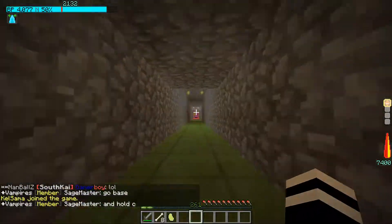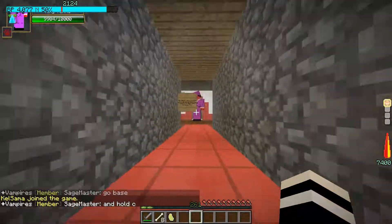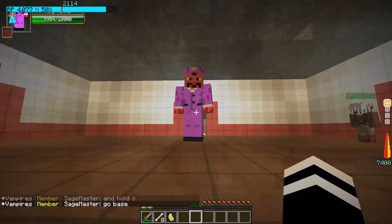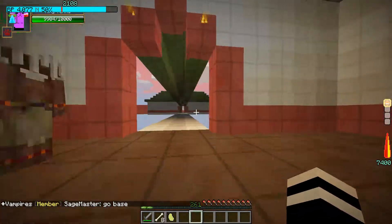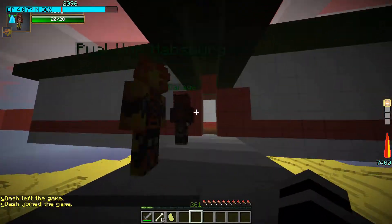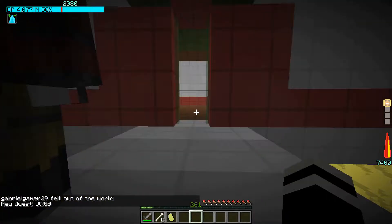The otherworld is where you spawn when you die, but the server owner changed this so you just spawn at spawn. Here's King Yama right here. You're going to want to take a right over here and talk to this guy — his name is Paul von Hamsberg — and get the quest to kill Hitler right here.